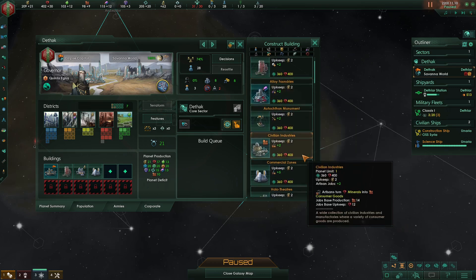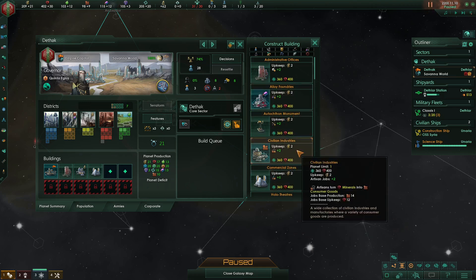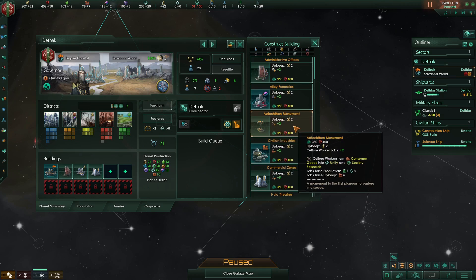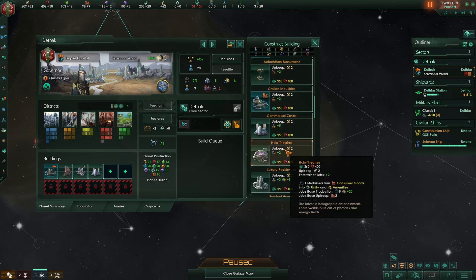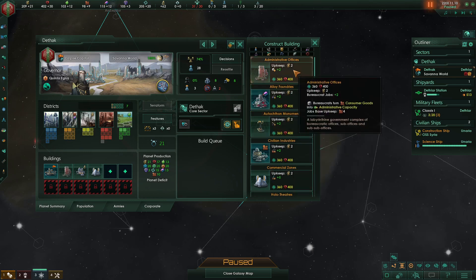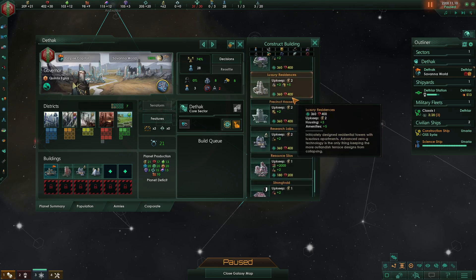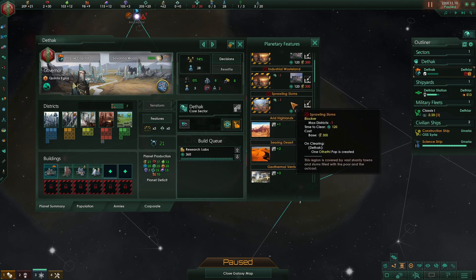Civilian industries and alloy foundries are really good buildings in the early game because they provide artisan or metallurgist jobs — more consumer goods or alloys — without reducing your planet capacity, unlike building an industrial district which would reduce your cap by two. The Autocathon Monument has some merit, but for only two consumer goods the holo-theater gives five unity and a lot of amenities versus eight unity and seven society research for four consumer goods. So I'd recommend the holo-theater over the Autocathon. Admin offices increase your admin cap and reduce empire sprawl impact, but we're not worried about that now. So I'm going to build the research lab, then wait until I have 300 minerals to remove a tile blocker — probably the sprawling slum — to generate an additional pop.